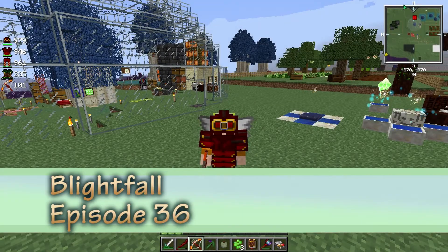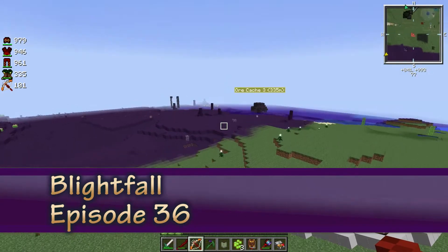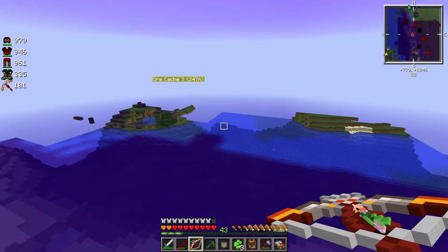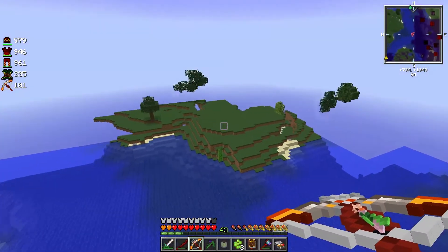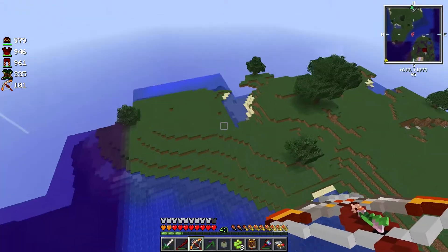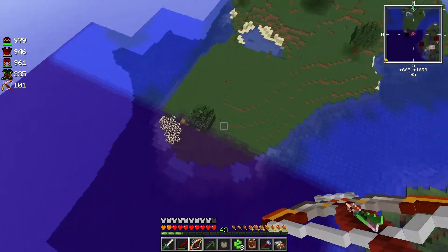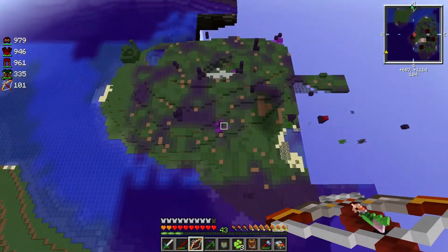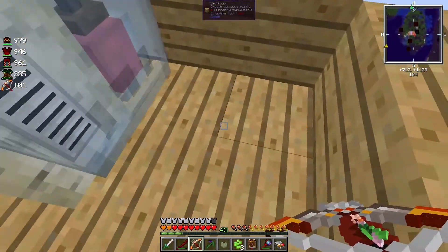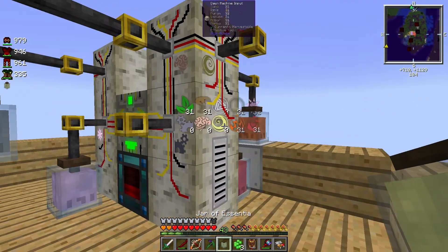Welcome back to another episode of Blightfall. I'm in the middle of moving the ship — this island is almost completely free. I just moved the ship over there, you can see it's only missing this little spot. I moved my ship and I'm trying to clean all this area now.